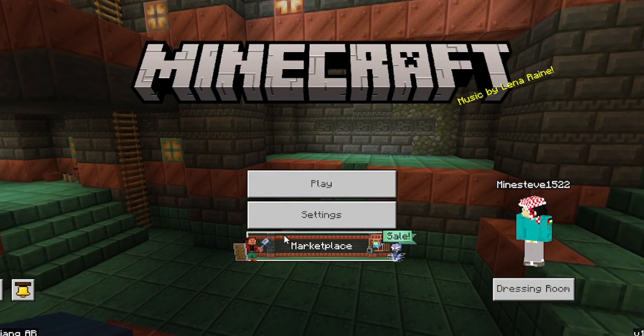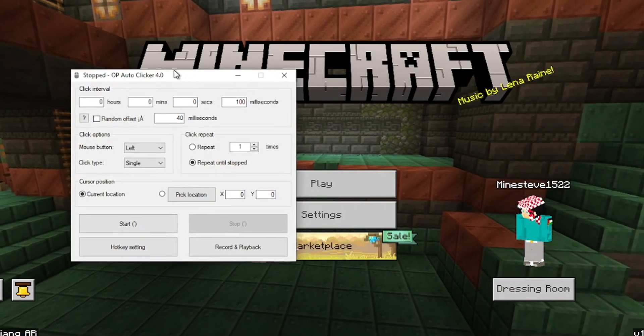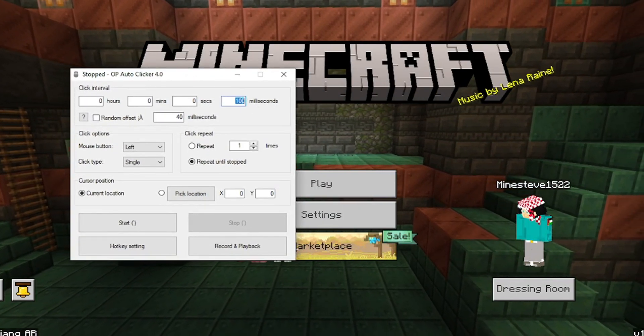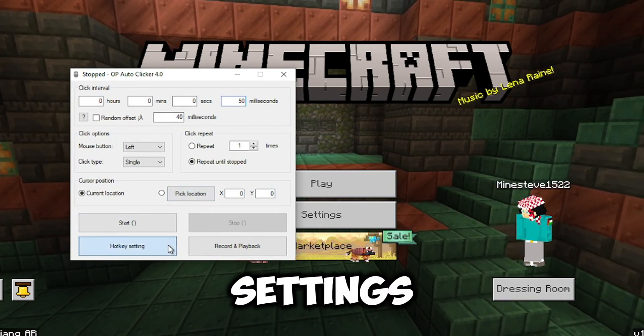Then open your Minecraft and turn on your auto clicker. First, set the millisecond to 50 milliseconds. You can also change the hotkey settings if you like.